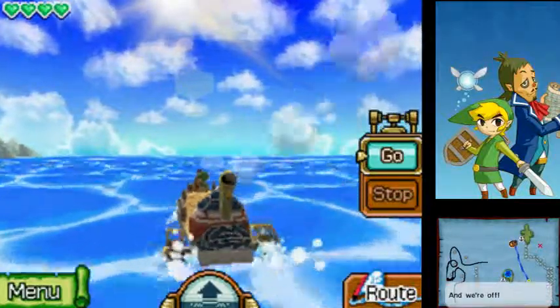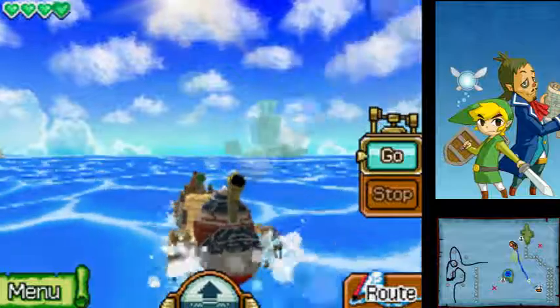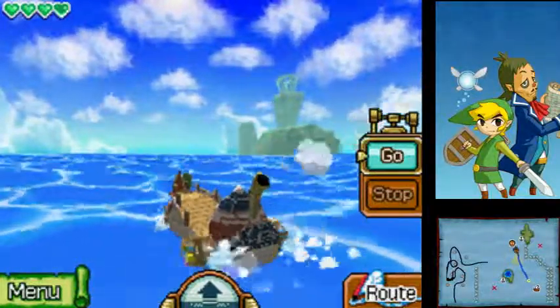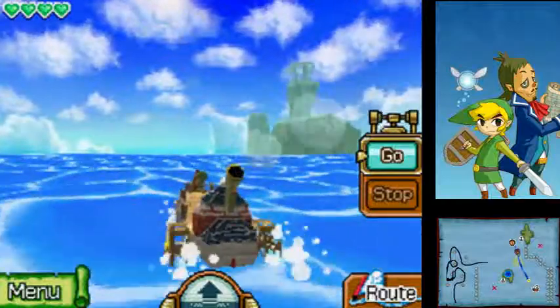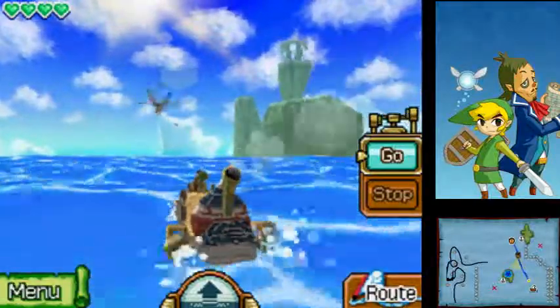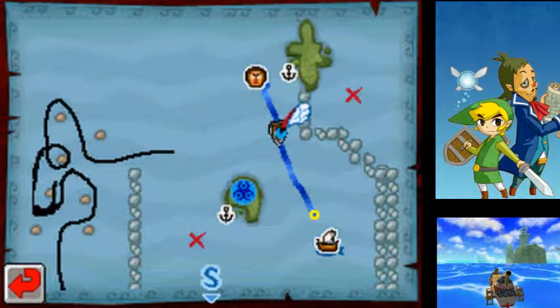As you can see there is a fish shadow up on the screen and you'll want to draw your path in a way that intersects with it, because the fish is actually gonna move around a lot. You have to make sure you're on top of it before you can actually go fishing.